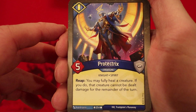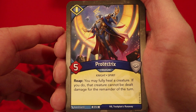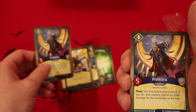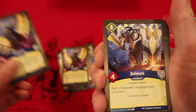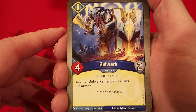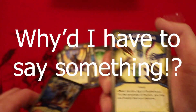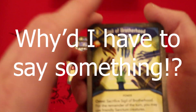Protectrix — excellent card, five power. Whenever you reap, you fully heal a creature; if you do, that creature cannot be dealt damage for the remainder of the turn. We have two of those as well — really good. Bulwark: four power, two armor, each of Bulwark's neighbors gets plus two armor. I swear there's two of these — but that would have been a little kooky.